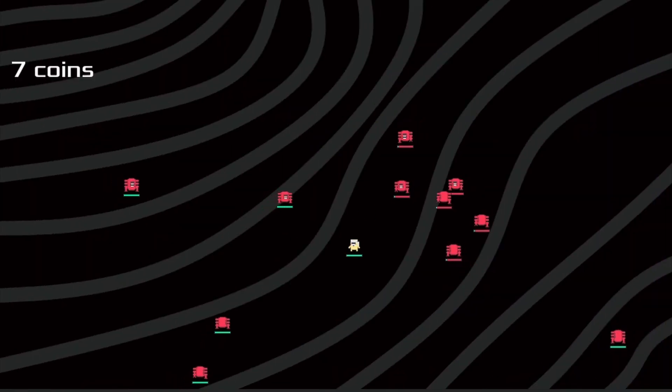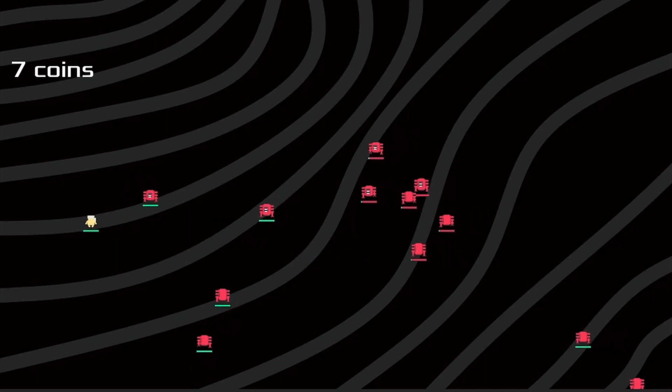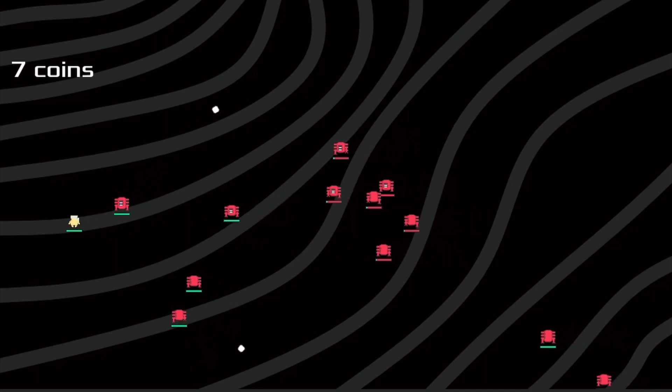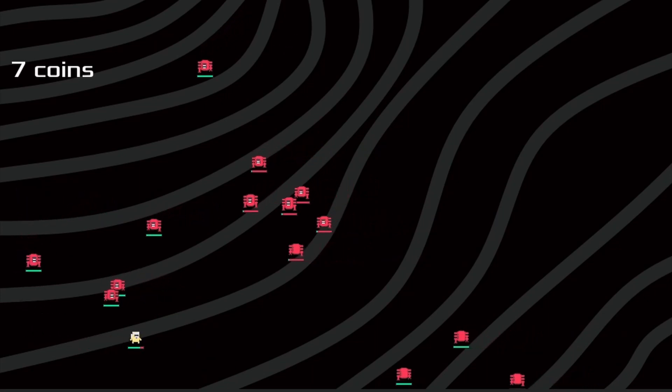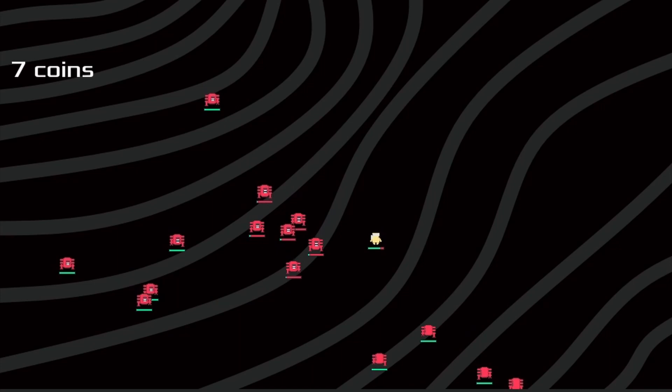To finish off the prototype, I added a game background, a start menu, coins for keeping score, health bars, and a power indicator. All of these small changes really improved the feel of the game, and I submitted it to the jam.